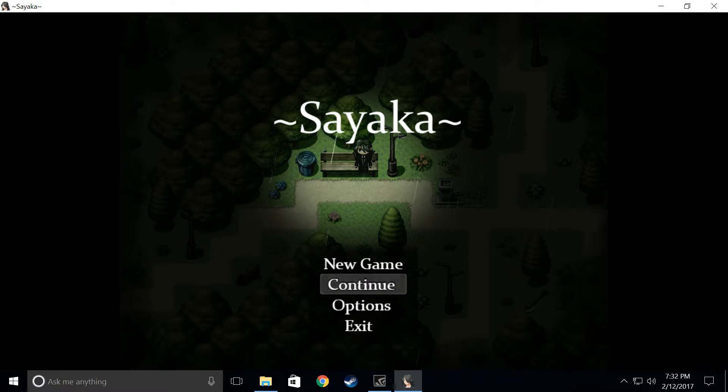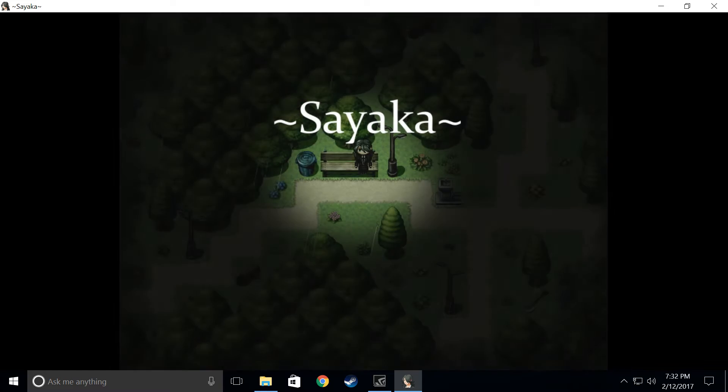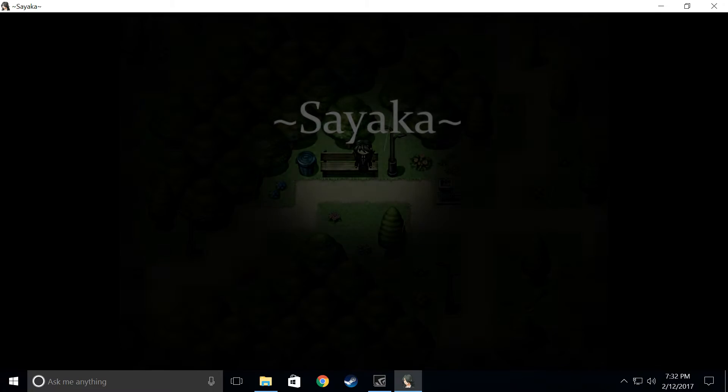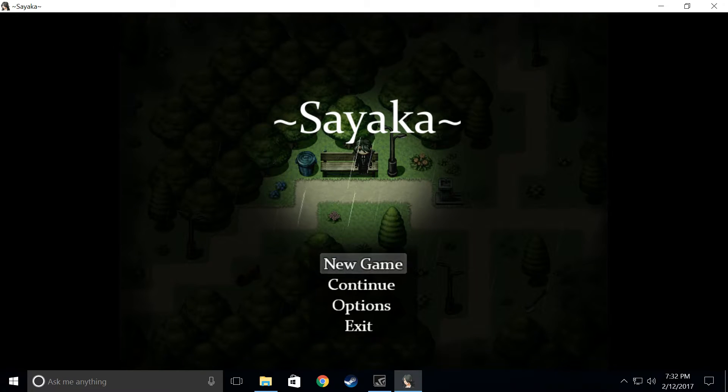Let's take a look at the options menu. Got a little thunder — nice. Always dash — we'll keep that off for horror. Command room number, sync monitor — just your standard ones. Sync monitor is pretty cool and so are animated tiles. We'll keep it as is and go ahead and get started. Got sort of a Japanese schoolgirl thing going on. I like the thunder crash.